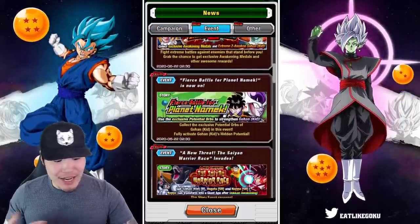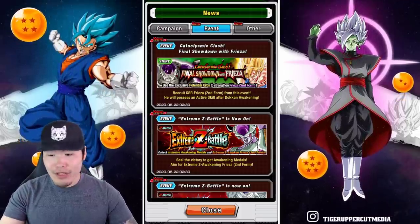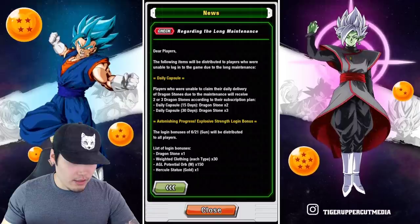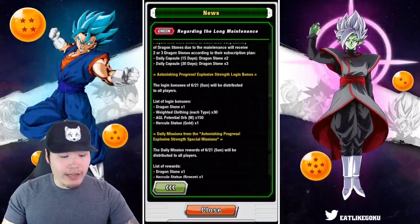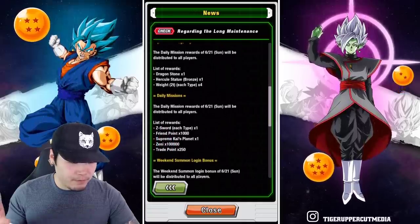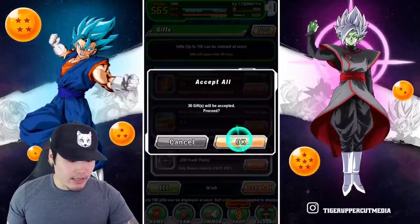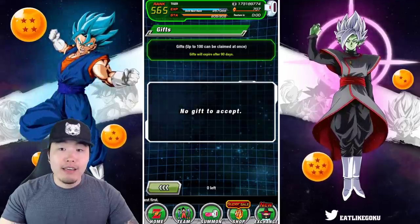As far as events go, all the stuff I just talked about in the main news release — all these events are available for the entire event period. Regarding the long maintenance: basically people who were unable to claim their daily Dragon Stones will be getting two or three stones according to their subscription. They're also giving back the login bonus we missed because of the extended maintenance, and the stones for the daily missions as well, and also the weekend summon login bonus. So if you guys missed your login bonus, they did give out everything that we would have missed. I collected 13 stones — seven I think was for the extended maintenance and the rest was my login bonus stuff.